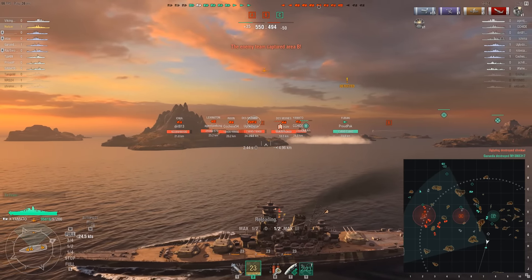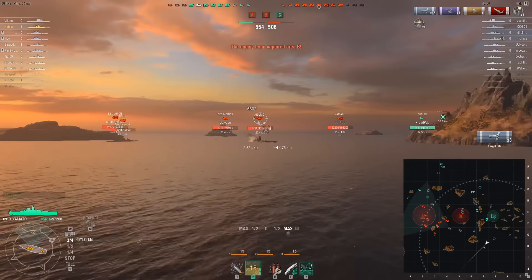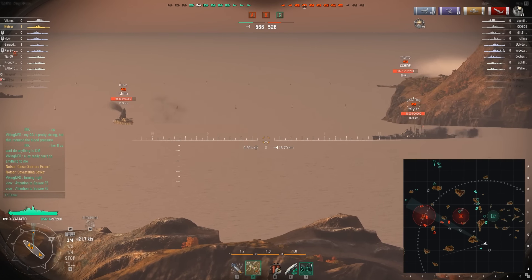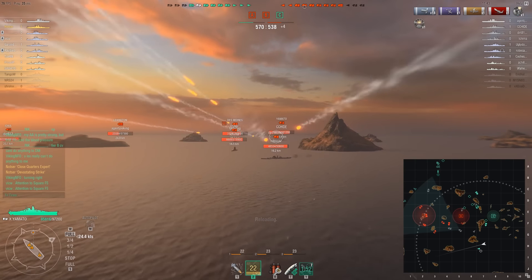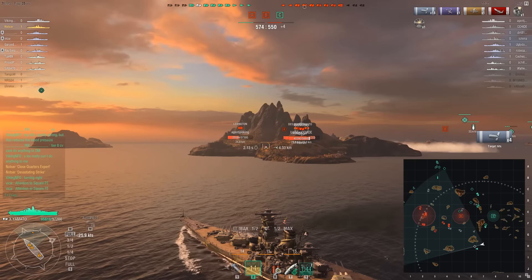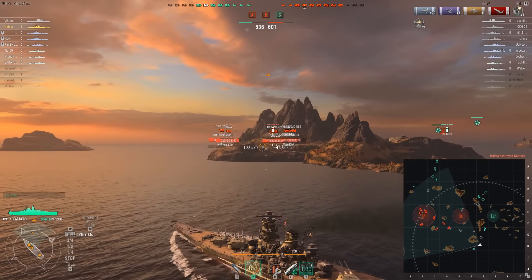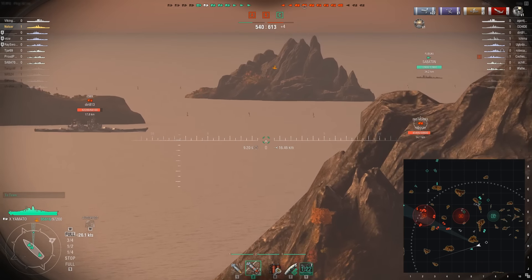At this point in the match I was a little worried. They have control over B and have an advantage in points, even though we held two-to-one for about seven or eight minutes. I tried to engage an enemy battleship but didn't do very much damage. I would love to have my AP loaded so I can kill this Des Moines. The battleship tier 10s are probably my weakest class I've played so far at tier 10.